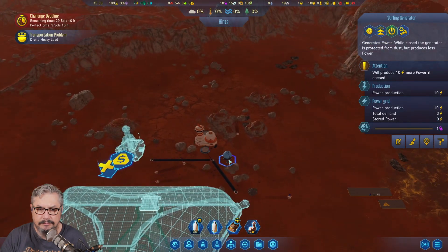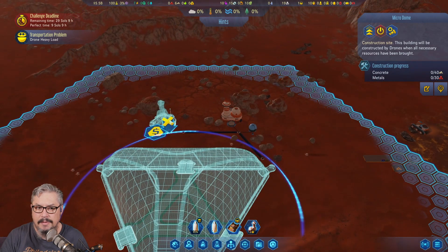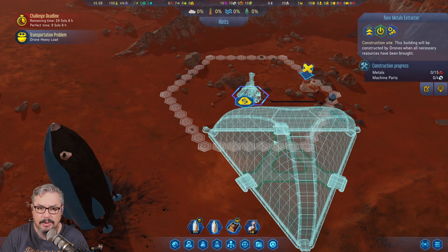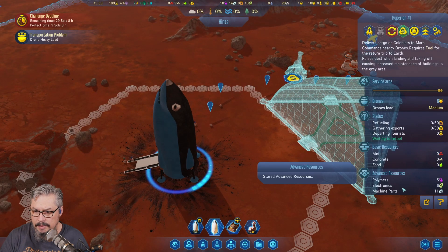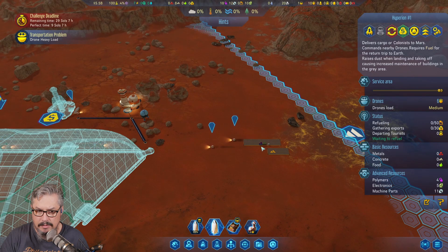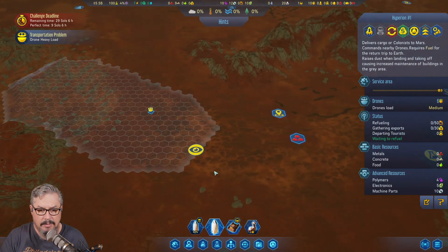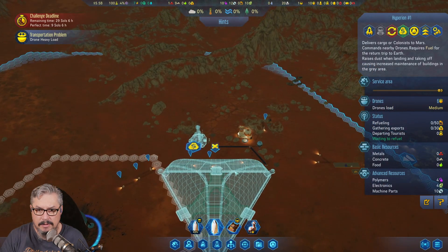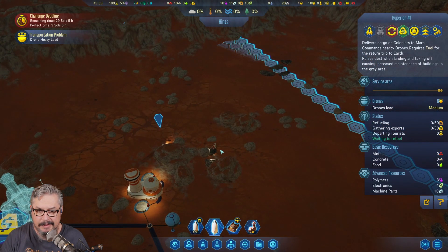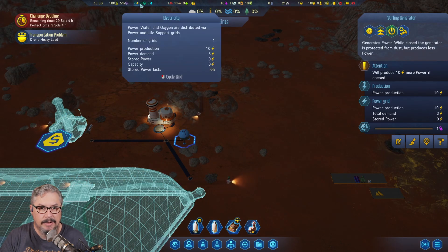Alright, so we've got power. That requires machine parts — oh, we did bring some. We're in our spacecraft. The problem is they're not going to get over there. I don't know what I'm doing — I don't feel confident at all. We can open it up but we don't need to right now.